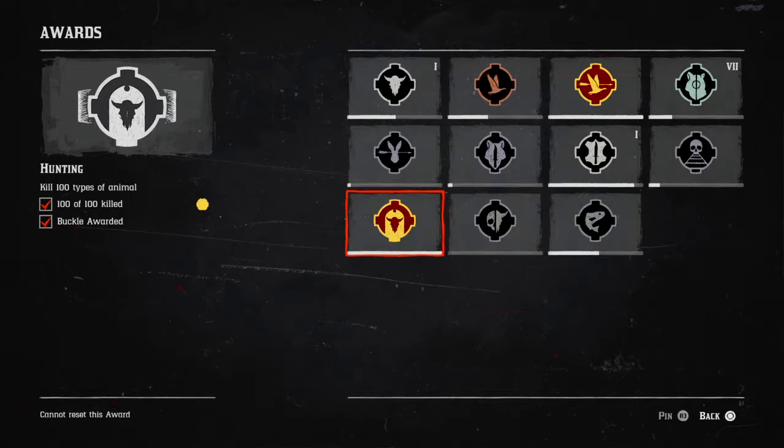The next one is kill 100 types of animal. In the game's story mode there are 178 types of animal — that's what it says on your compendium anyway. I don't think it includes the 11 from Guarma. At the moment there aren't necessarily 178 types available because yesterday I hadn't seen any egrets or anything like that in the swamps, which are classed as exotics, and I found something online about that which made me a little curious.